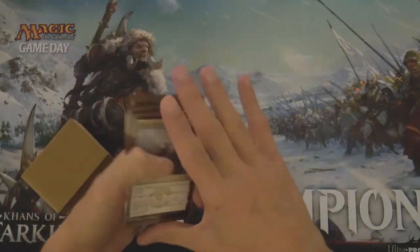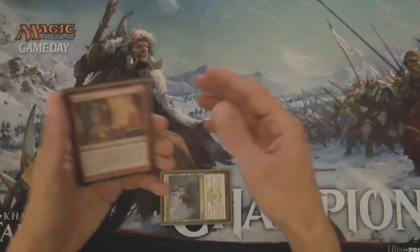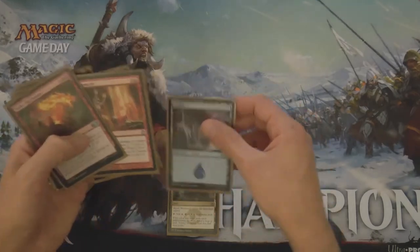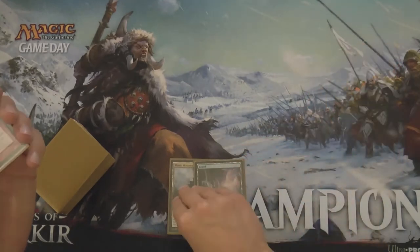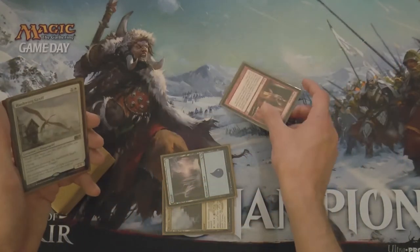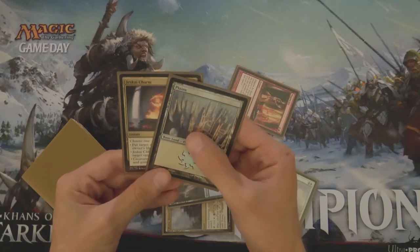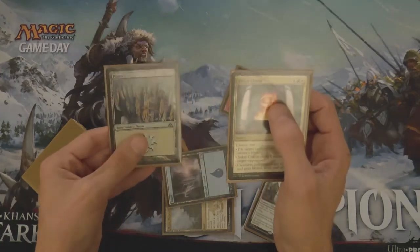So let's play this out for a turn or two to see how this would have worked out. Turn one, we play a Mystic Monastery, say go. Turn two, we untap the Monastery, draw a card — Stoke the Flames — we play an Island, and then either on our turn or our opponent's end step, we Magma Jet them. We Scry two, and that brings us to Jeskai Charm and Plains. I would definitely be keeping the Plains on top so that I could cast the Rabblemaster on turn three.